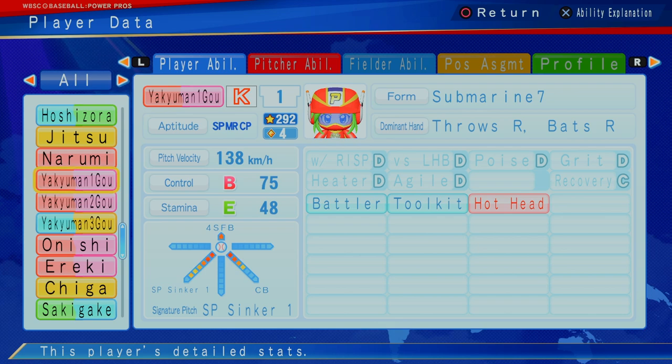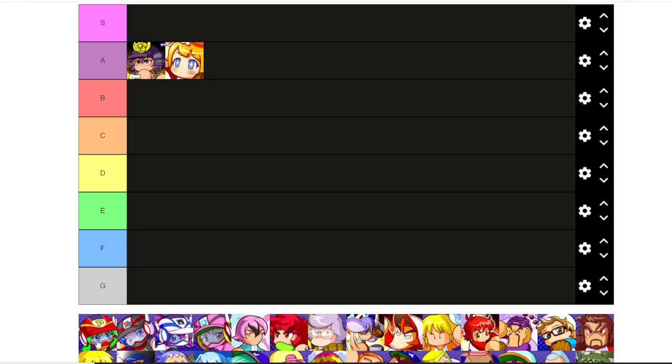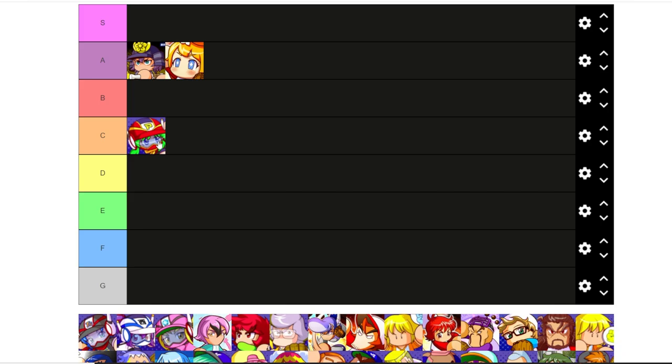Baseball Man One, otherwise known as Hayakawa — B control, four cap, 292, has a battler toolkit ability, unfortunately has that high head. But look at the sinker, got the special pitch sinker at level six. Can't really hit, can't play a position in the field. Probably C tier for me.